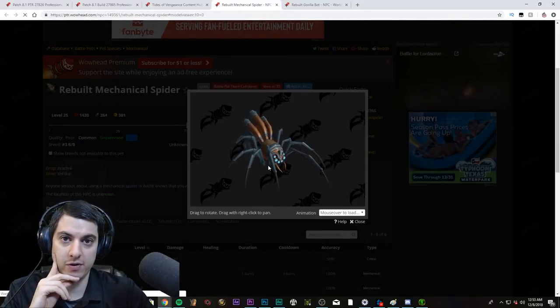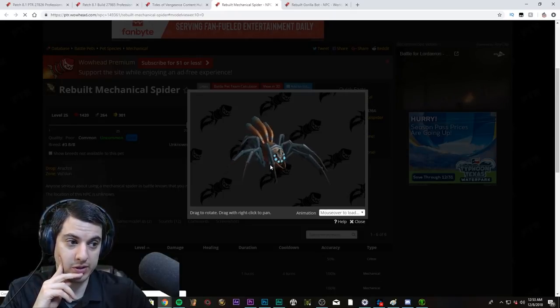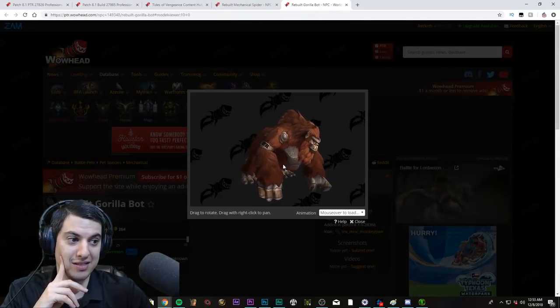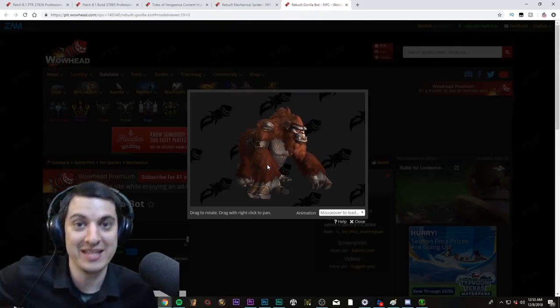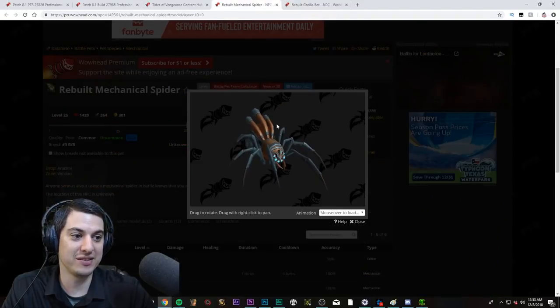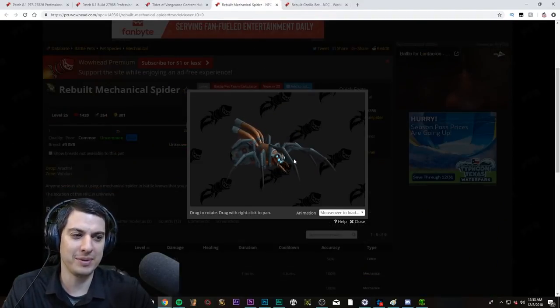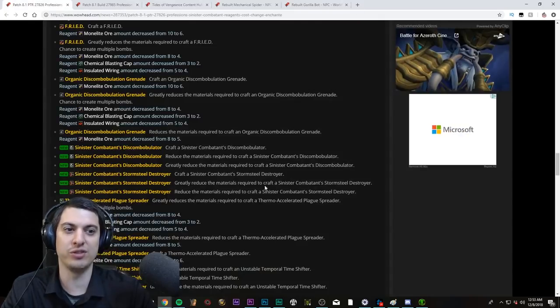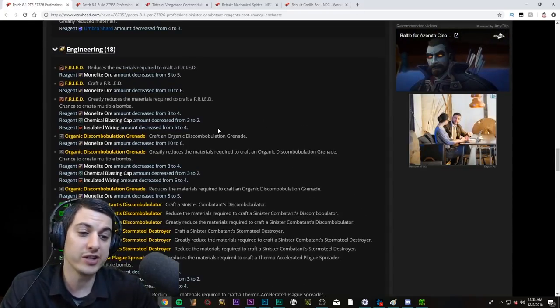There are also two battle pets from rares in Vol'dun — the mechanical tarantula and the rebuilt gorilla bot. It kind of bothers me that these are rewards from a drop and not crafted by engineers; I feel like they should be crafted by engineers.